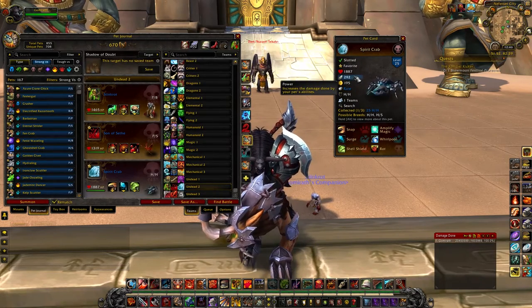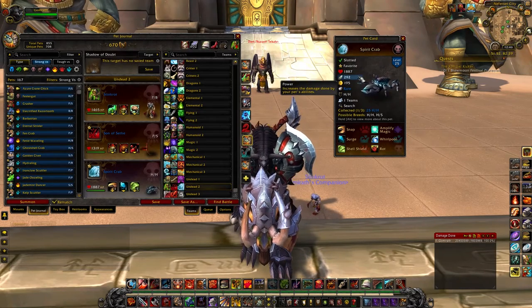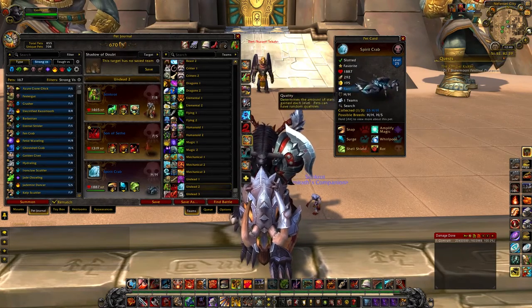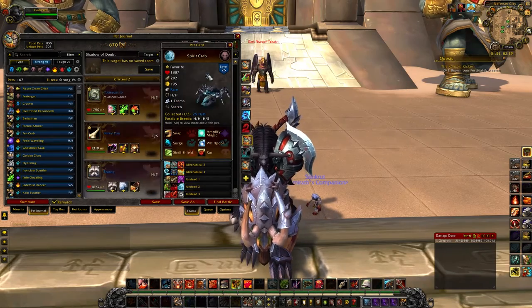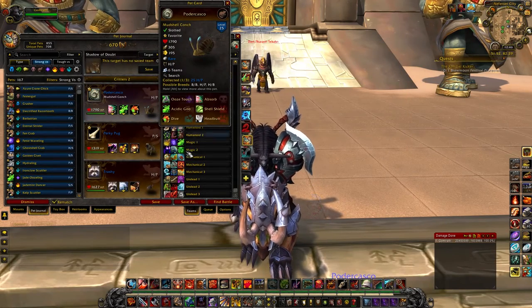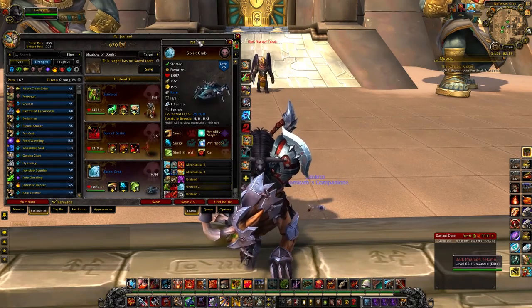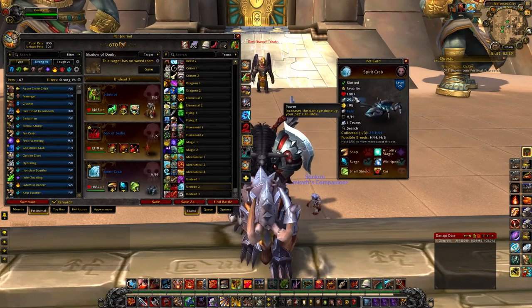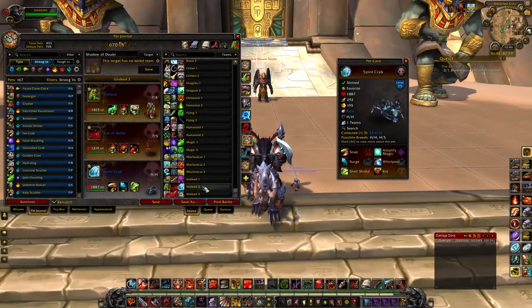Even without any additional power, he's got 292 power. That's one thing undeads are great at. As you can see, he's slower than a snail — he's actually the same speed as a snail — just insanely slow. But he makes up for it in his power and health. He's just caught out in the Ghost Lands and he's really common, so definitely go snag him.